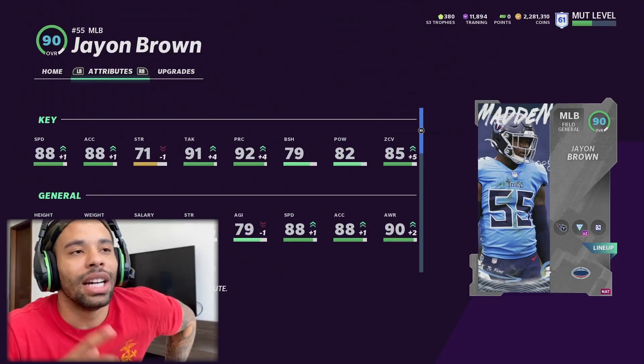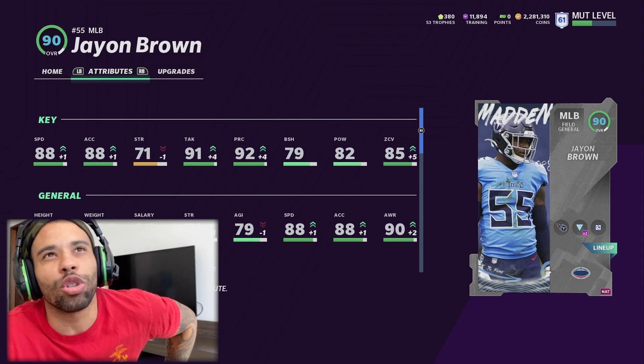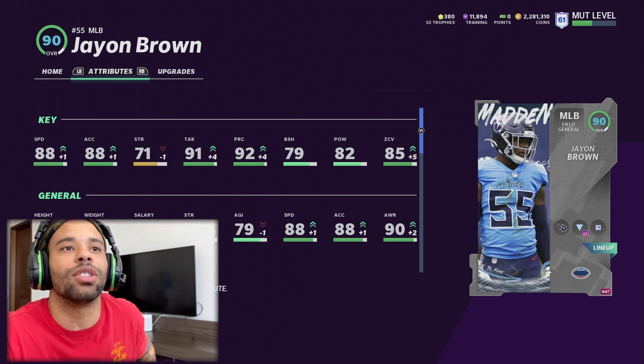He has 88 speed and 88 acceleration. Keep in mind I have 50 out of 50 lockdown and 23 out of 40 sprinter, so that's why his attributes are boosted up a little bit because he doesn't have the power up. He has 85 zone and 92 playmaker.